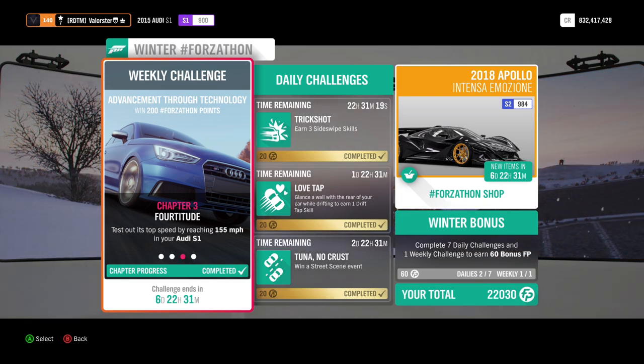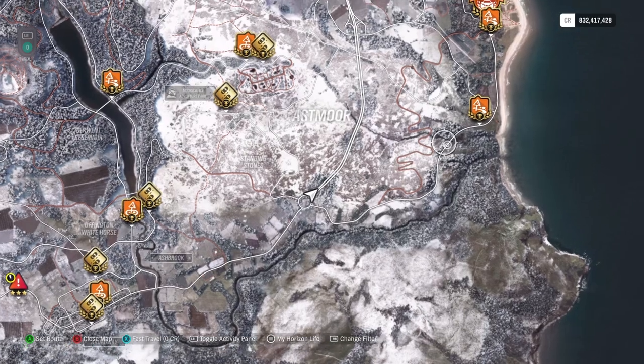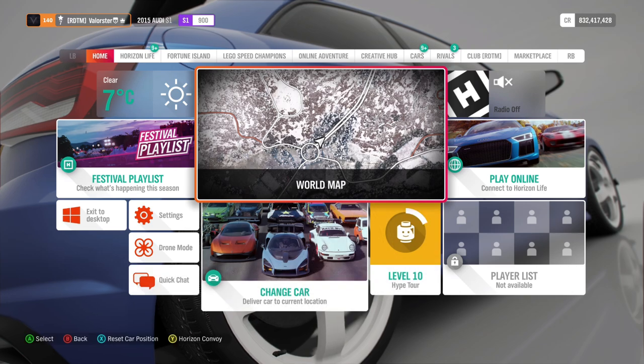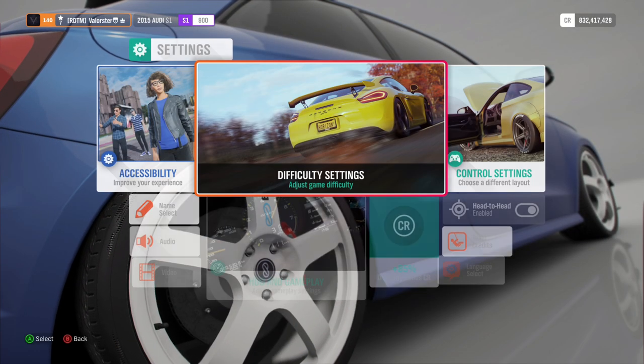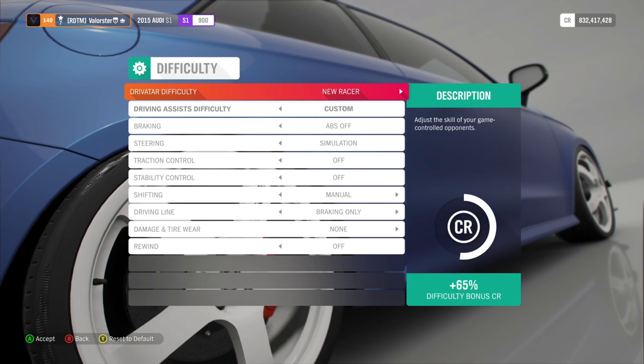hit 155 miles an hour — that's about 240 kilometers an hour — and then win two dirt series. For the street scene I always take the shortest one, which is the Coastal Charge. I've tuned the car to S1, it's properly tuned and very grippy, but if you have problems go to difficulty and put it on New Racer.